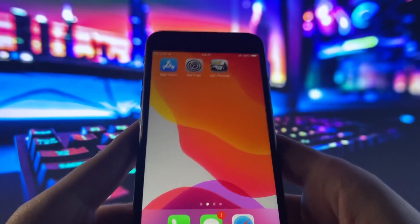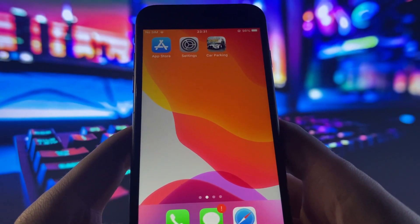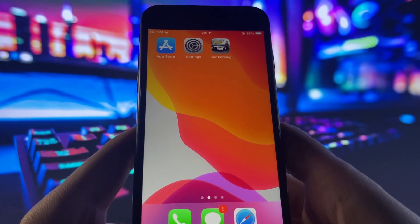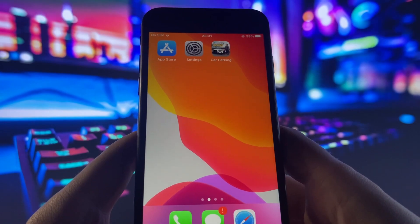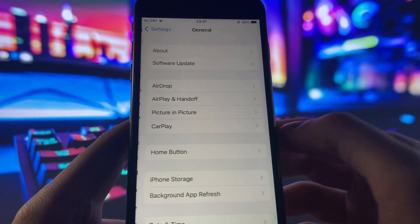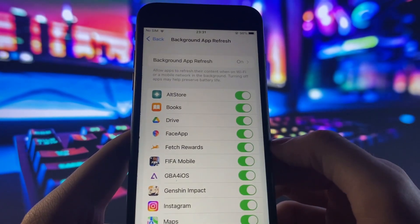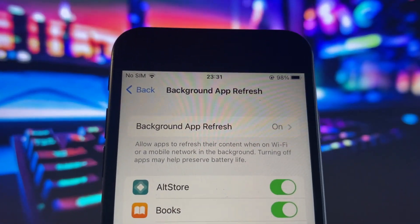This is working for both iOS and Android devices. Go ahead and close out. What you guys want to do is go to Settings, then once you're in Settings, go ahead and go to General. Click on Background App Refresh and make sure you have it set to enabled.